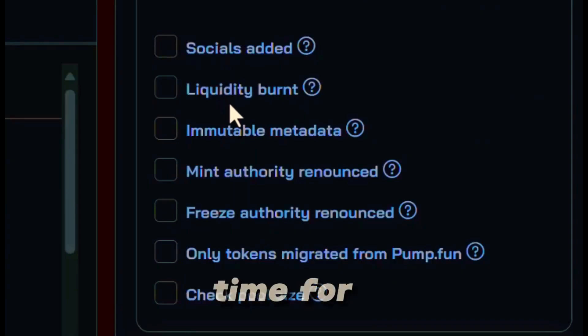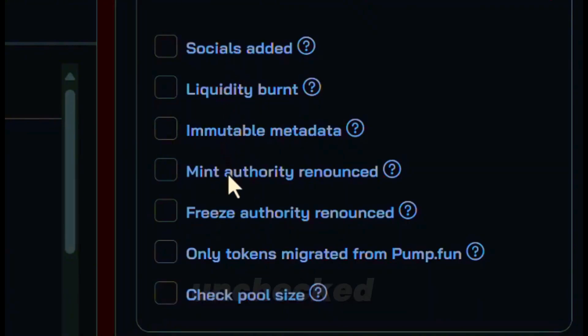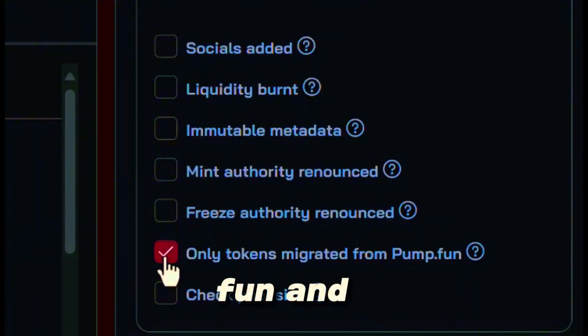For liquidity burn, it usually takes some time for liquidity to be burned, so I'm just going to leave that blank. We're trying to snipe meme coins as they're launching — that's the whole purpose of this bot — so I have to leave a lot of this unchecked. The only thing I'm concerned about is this one: only tokens migrated from pump.fun. And that's it.